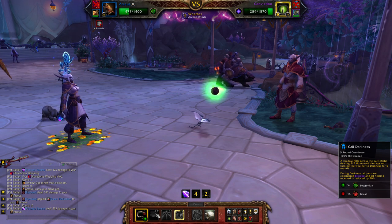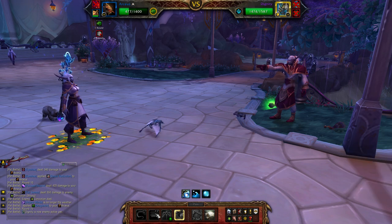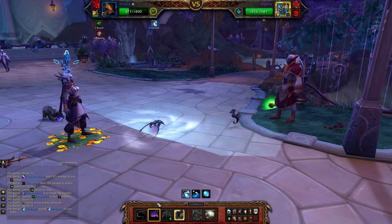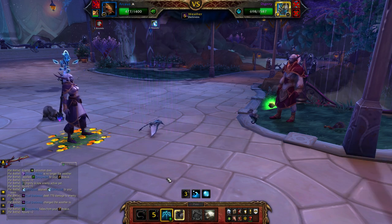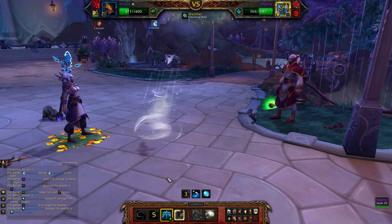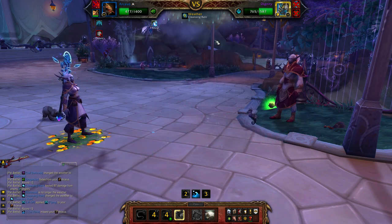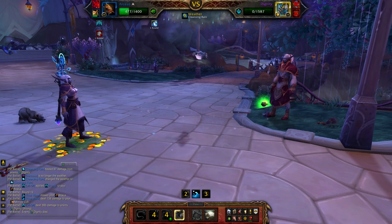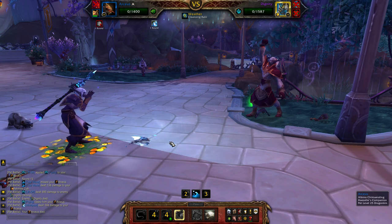I do take quite a bit of damage — a concerning amount — but it's okay. His last pet, Dignity the Seahorse, comes out. You actually want to use Tail Sweep first, then Call Darkness, then Liftoff. What that does is have your Call Darkness overwrite his weather buff, Cleansing Reign, so you don't want him having that up. Liftoff then gets you out of the way of his Whirlpool. I did this completely wrong and ate the Whirlpool damage, but if you count properly you'll be just fine.